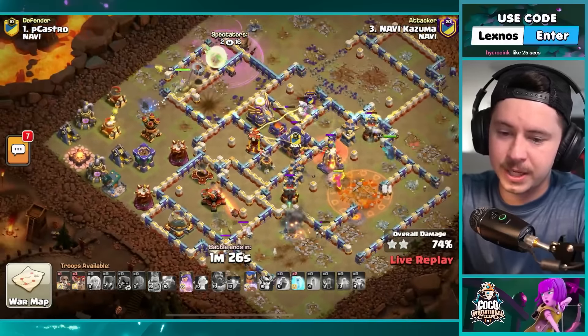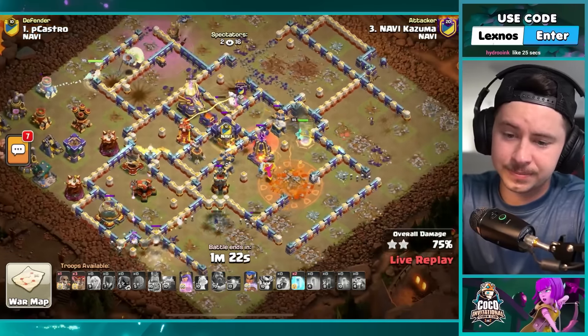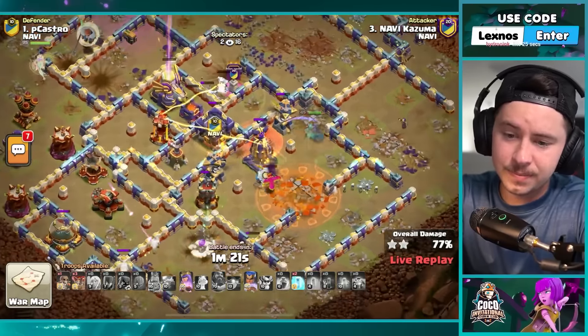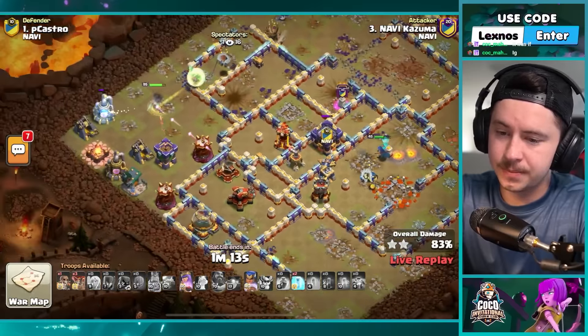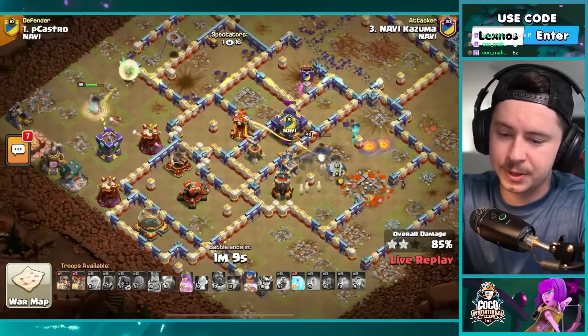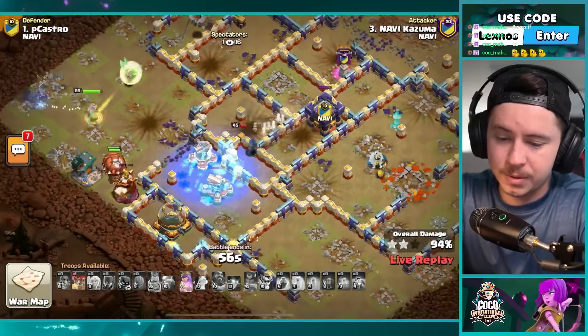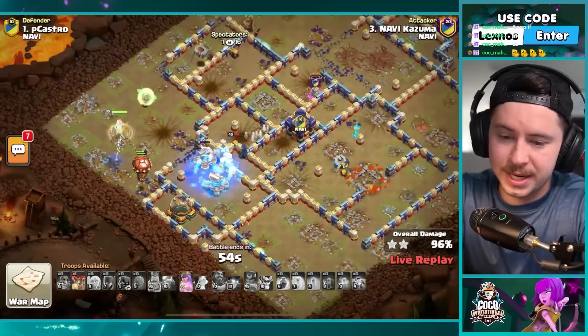These witches on the bottom side gonna get wrecked by that scattershot. Royal champion needs to clear the core now — this is funny. It's probably still gonna work because royal champions with the spirit fox are just cruising through middle sections. Warden died but the queen and healers are still up. Royal champion has ability — two freezes left. Another freeze on the scattershot, on the expo. Pops the RC ability — seeking shield does some damage, hog riders help out. One more freeze, couple balloons and boom boom boom — plenty of time for cleanup!